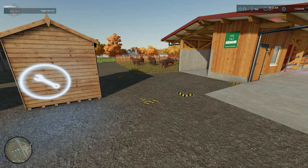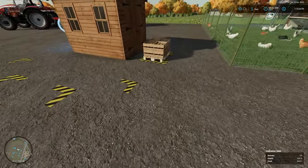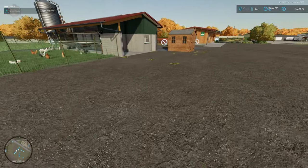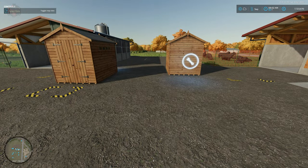Now that we've progressed one game day, you can see there is no wool at the wool spawn point and no eggs at the egg spawn point. We do have some honey at the honey point. If we look at our production, we have 1,022 liters of honey, 647 liters of eggs, and 317 liters of wool. I'm going to fast forward a couple more days to get a bit more product in storage.